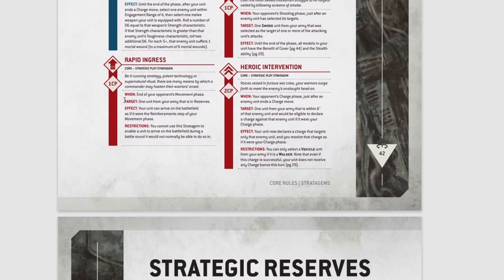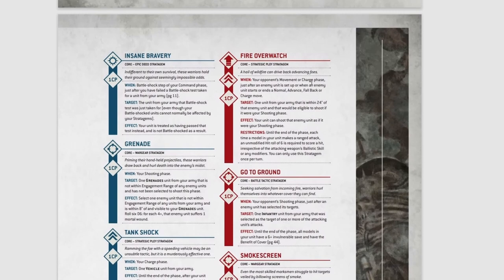Rapid Ingress costs one command point. When — end of your opponent's movement phase. Target one unit from your army that is in reserves. Effect: your unit can arrive on the battlefield as if it were the reinforcement step of your movement phase — but you're doing it on your opponent's movement phase. Restrictions: you cannot use this stratagem to enable a unit to arrive on the battlefield during a battle round it would not normally arrive in. I like it.